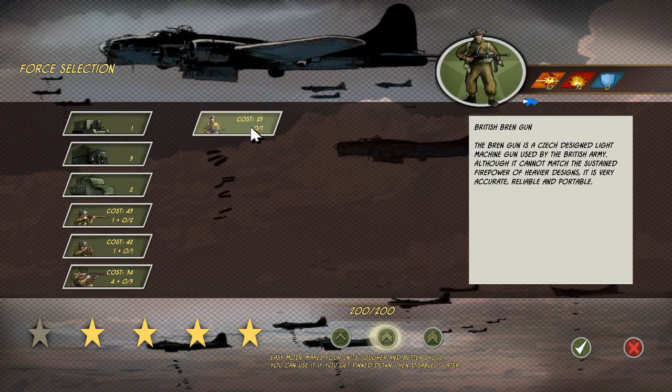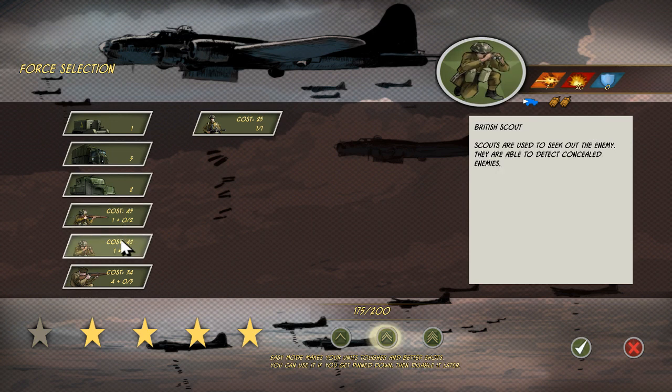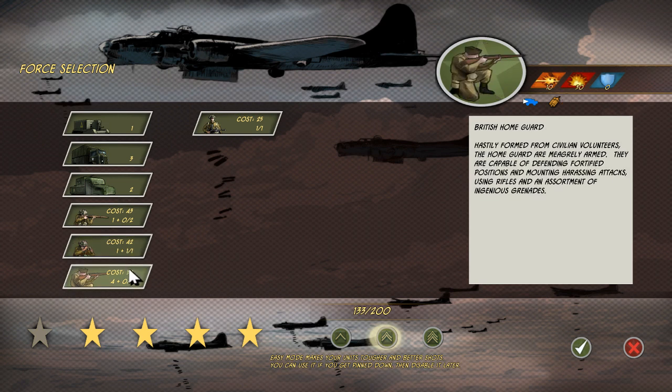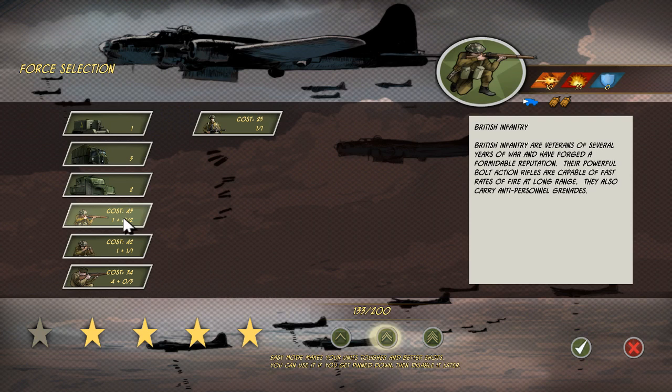There are a few different things I'm going to need here. We are being invaded by the Germans, so I definitely want the British Bren gun. It's a Czech light machine gun, going to help a lot with keeping the enemy at bay. The British scout will also probably be quite helpful, but he's expensive and I'd rather be getting British home guard. These are hastily formed from civilian volunteers, meagerly armed, but pretty good at defensive operations. I think we're better off with just the British infantry veterans.